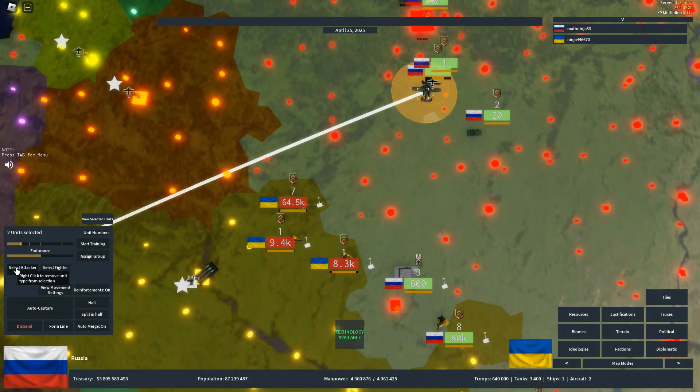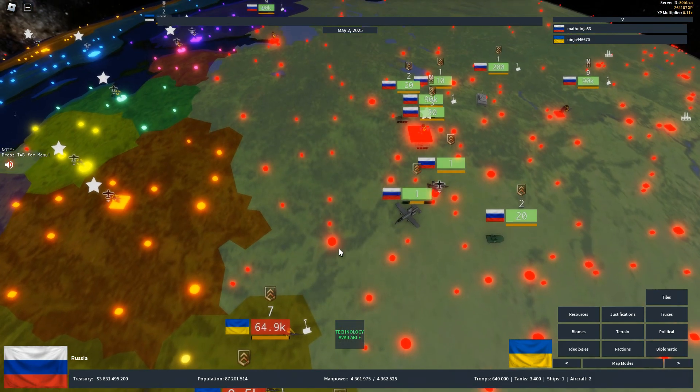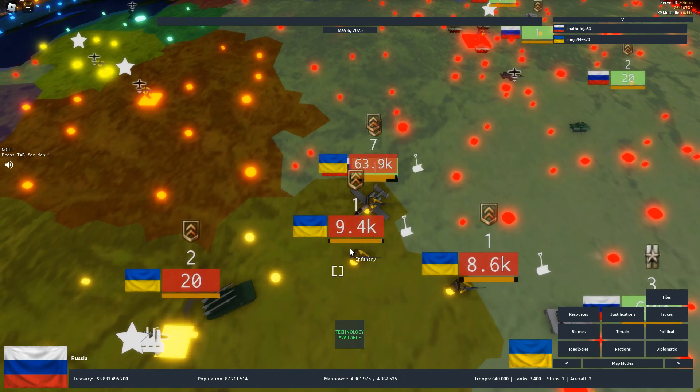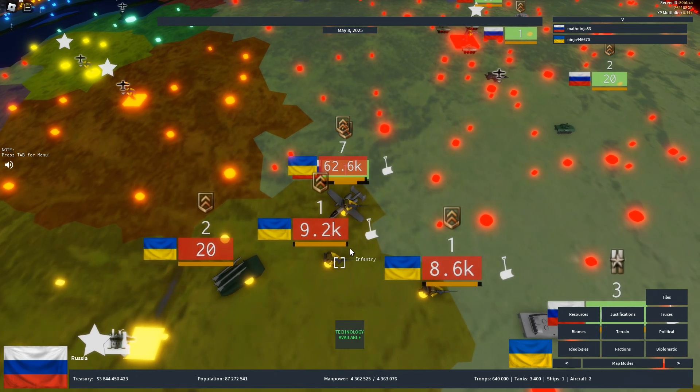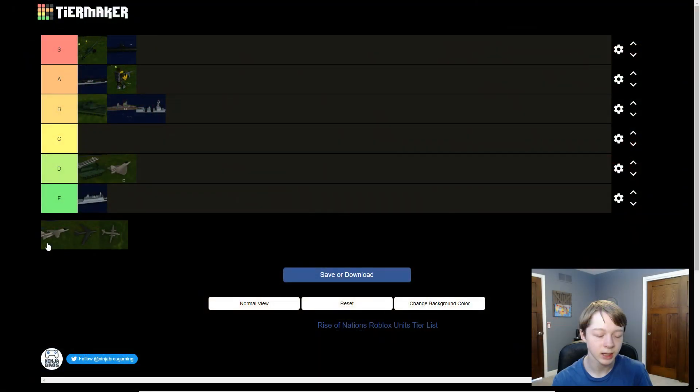Now we have attackers. I don't use attackers that much, but they're really good in rough terrain because troops are moving super slowly and the attacker can just do constant damage to ground units. They're similar to bombers but don't scorch cities. I'm not too certain on this one, so I'm going to put attackers in C tier.